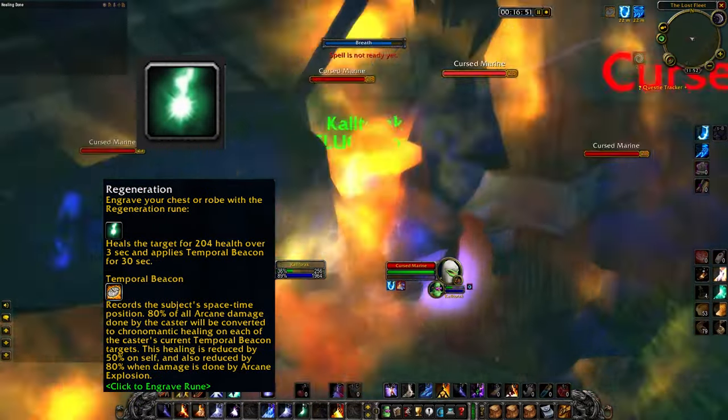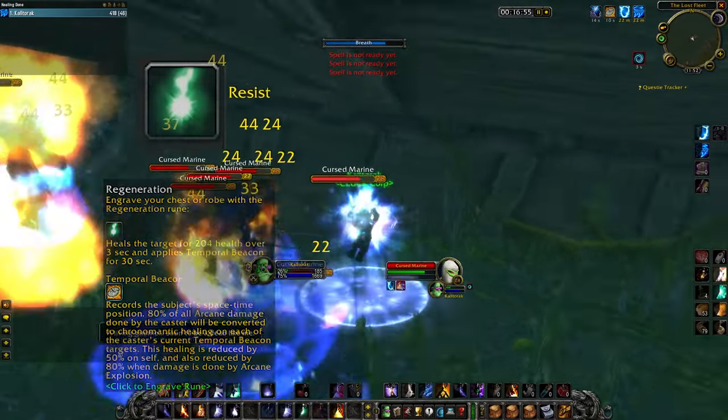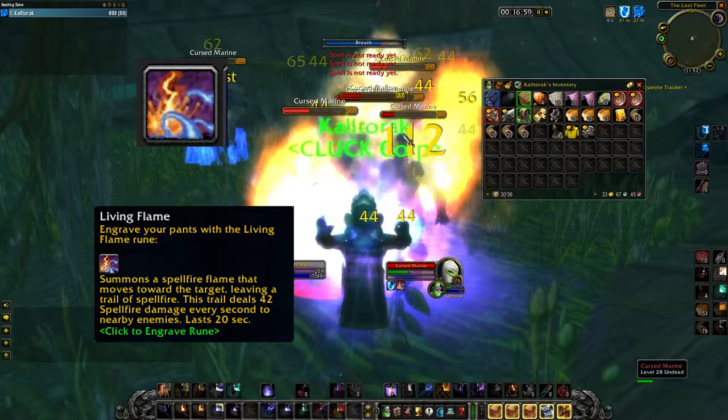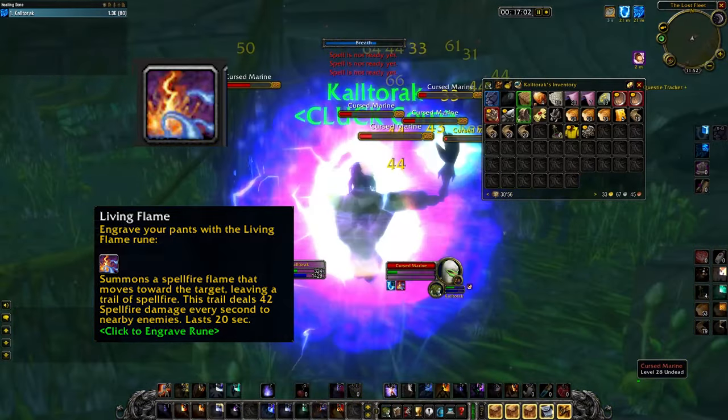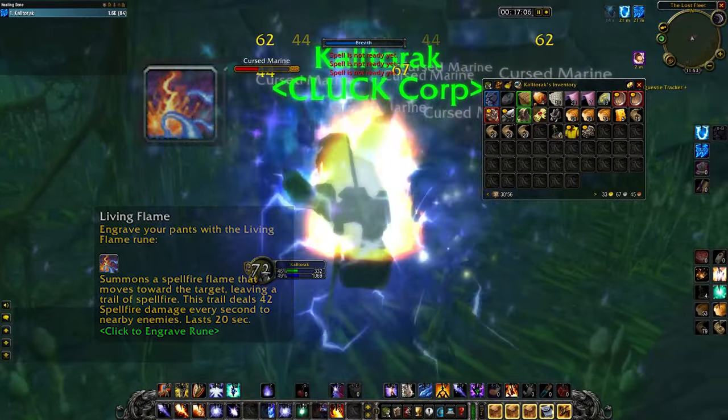Regeneration is a channeled heal that applies a buff that makes all arcane damage you deal heal that player. And Living Flame puts a flame on the ground that deals damage to all units standing in it. What's important with this spell is it does spell fire damage, which counts as arcane damage for Regeneration.